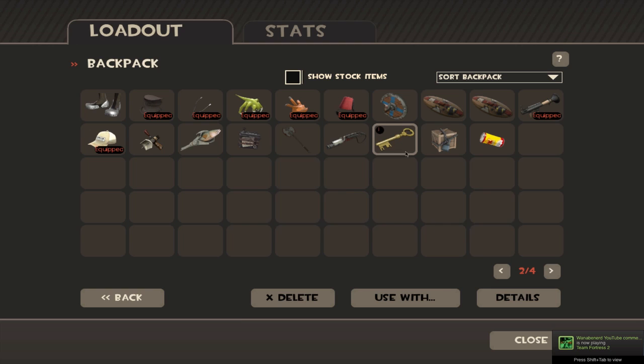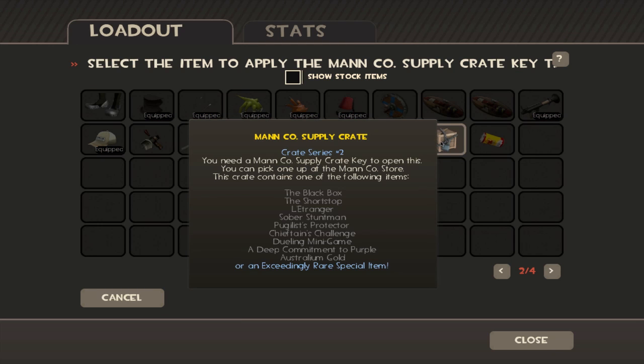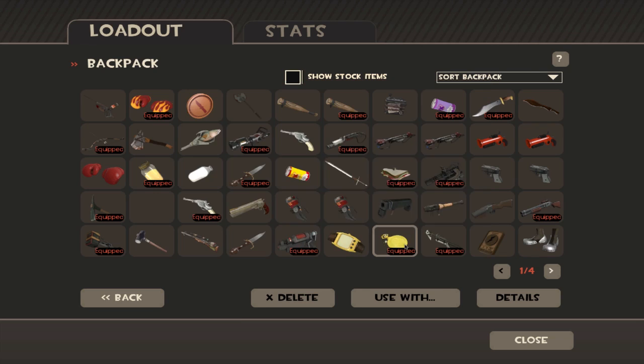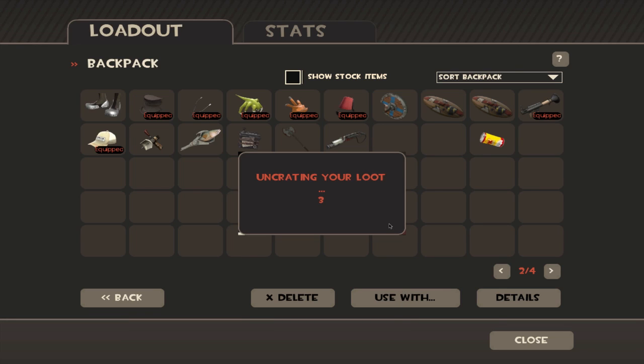So if I get something good, freaking awesome. So let's see, use with that. Let's see, yes, I'm sure. Come on, what did I get? What did I get? Yeah, damn it, what happened? I'm crating. I hope I didn't waste $2.50 just now.